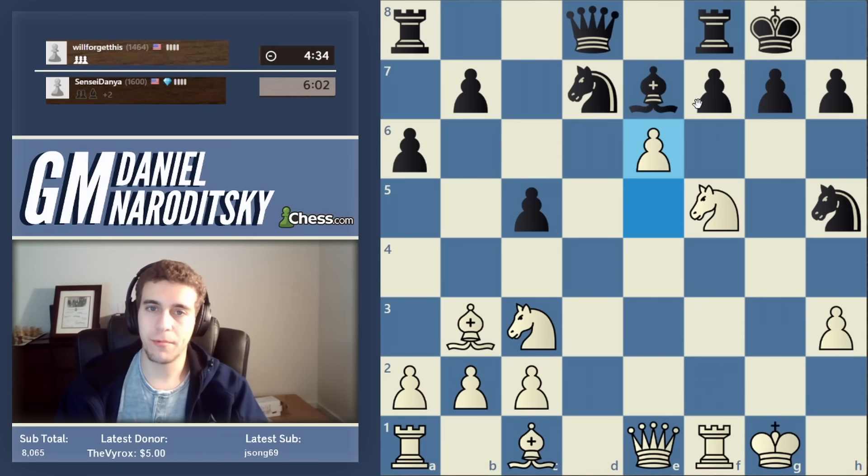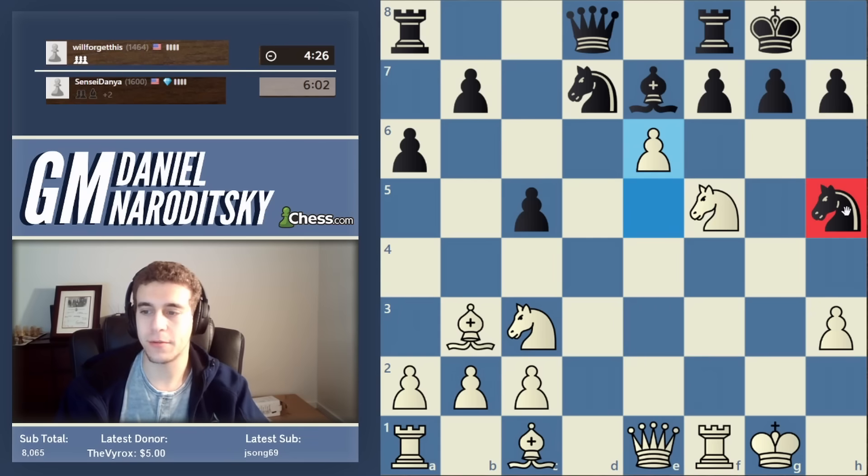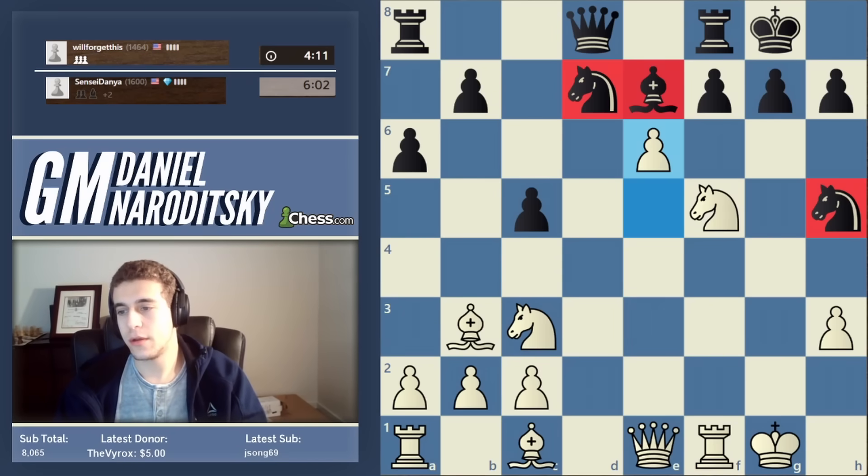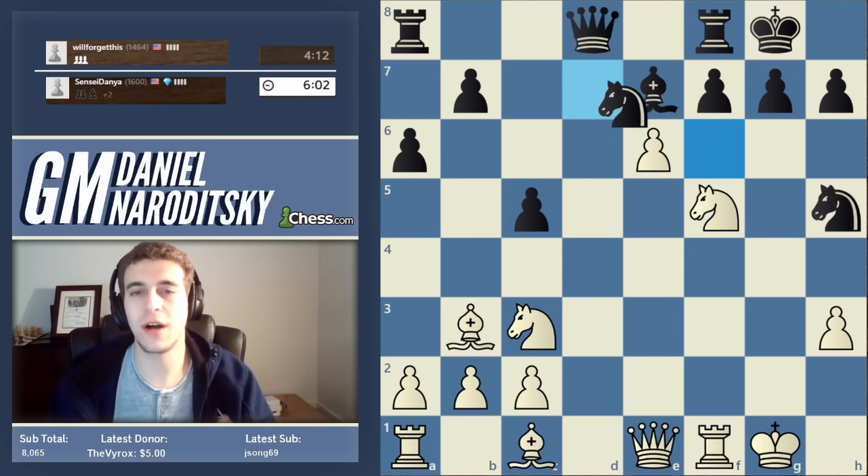Type 2 undefended piece is a piece protected by only one other piece — not counting pawns. Type 1 undefended is what we traditionally think of as a hanging piece — like the knight on h5, not protected by any other piece. Knight d7 and bishop e7 are both Type 2 undefended. So black's minor pieces are not in a good way here. Type 1 undefended is the same as a hanging piece.